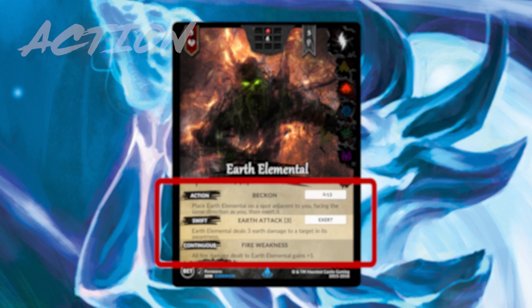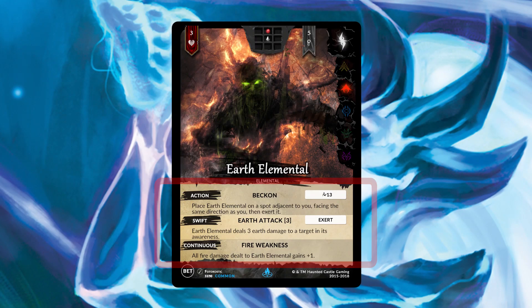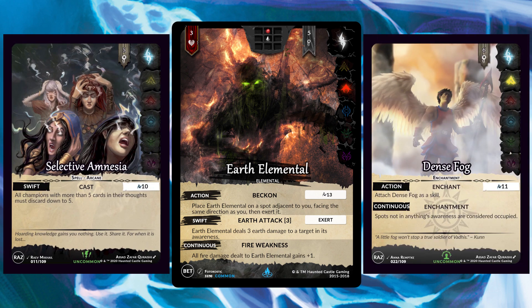Speaking of speeds, there are four different speeds. There's action speed, swift speed — the most important one — continuous speed, and trigger speed. Action speeds can only be played during the champion or summon's main phase. Swift speed abilities can be played during the main phase or during the end phase, and they can also respond to other abilities. Continuous speeds are happening all the time, and triggered abilities happen when a condition is met. Once you understand how one card works, you can really grasp how all of the cards work.